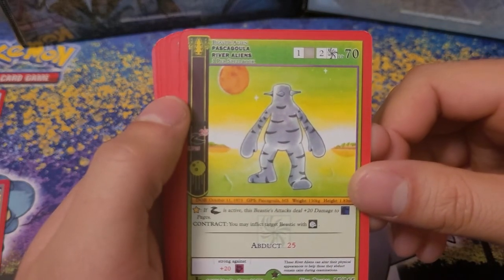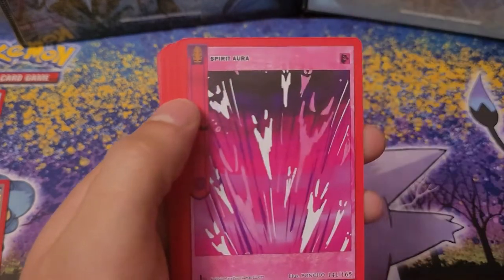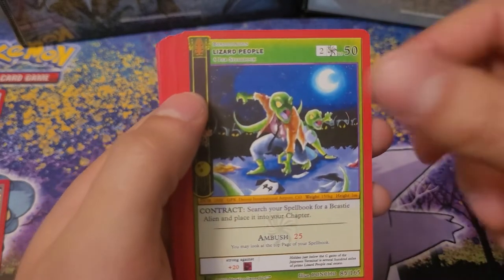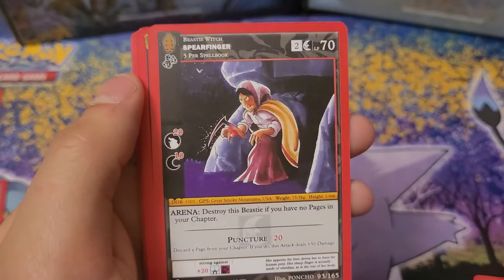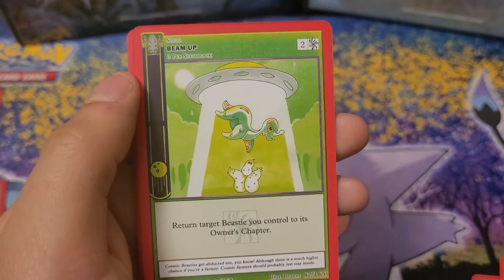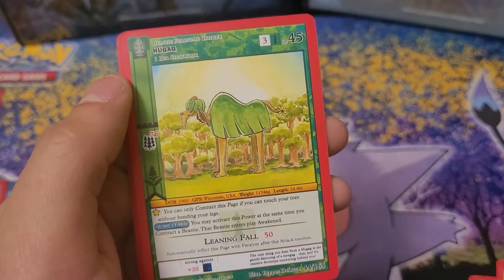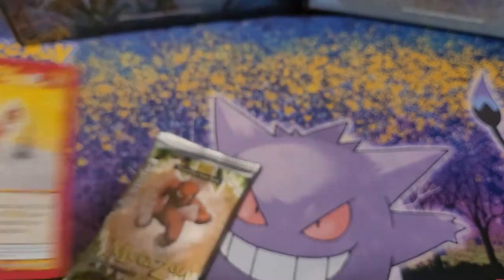Pascagoula River Aliens, Pet Token, Chibi Playground, Spirit Aura, Billowack Monster, Lizard Beeple, Immortal Ooze, Spearfinger, Beam Up, Weeping Black Angel, Hugak, and Reverse Kindling Sparkroot.